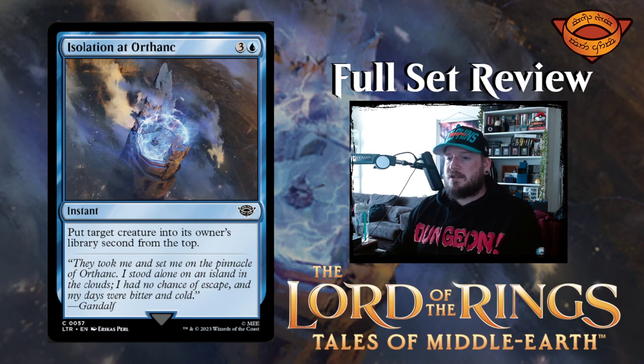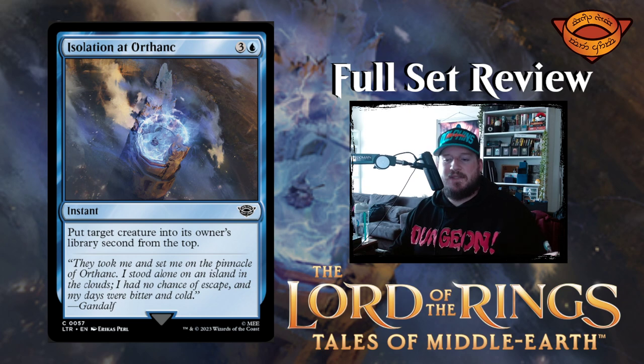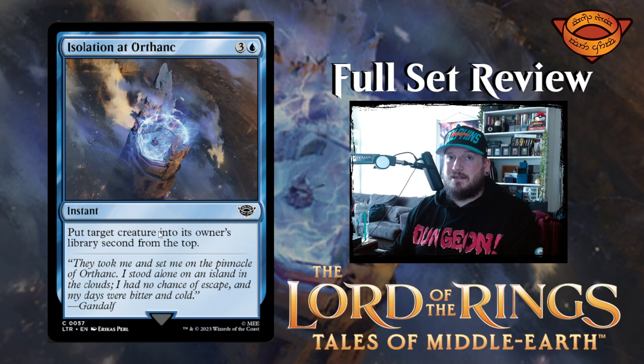Next up we have Isolation at Orthanc — three and a blue for an instant. Put target creature into its owner's library second from the top. It's okay. It just means you want to put something expensive there — then they have to replay it and respend all their mana. Maybe something has a bunch of counters on it. It's really expensive and they're going to get it back eventually, so it's not as good as killing it or anything like that.